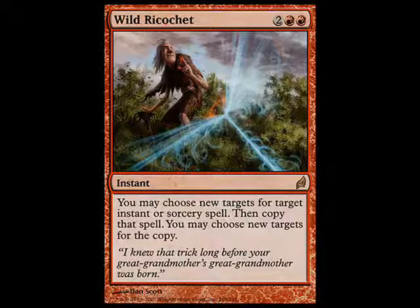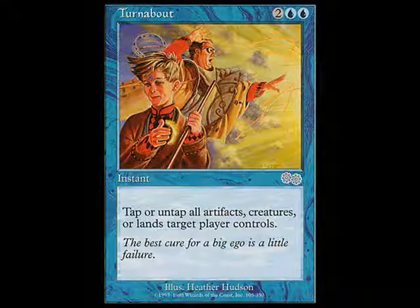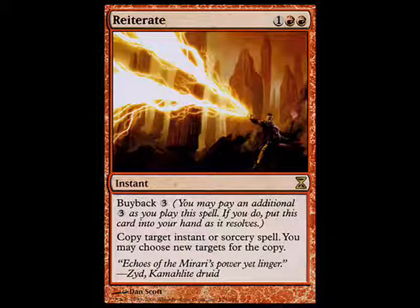You took Reiterate out but didn't take out Turnabout? I kept Turnabout because it's such a great trick. Turnabout is more commonly associated as the combo card. Well, if you cut Reiterate, I don't have anything to combo with it. And if I cut Turnabout but leave in Reiterate, I still have things like Reiterating a Cryptic Command, and if you already have infinite mana from any other source, it's still a way to combo out.